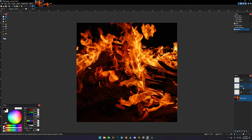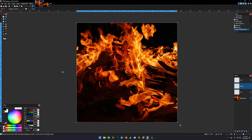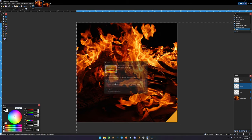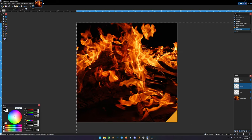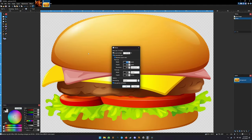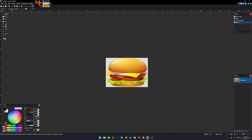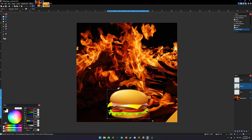Now we're going to add the burger. With a PNG I can just copy and paste - keep the canvas size. This burger image is also insanely large, so I need to open it in a new file. It's an 8,000 pixel image, so we'll paste it there and resize it - maintain the aspect ratio and make the height about 300, a much smaller image. Now Ctrl+A to select all, Ctrl+C to copy, click on the burger layer, and paste.